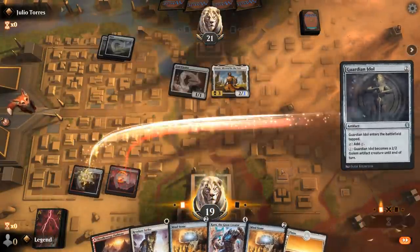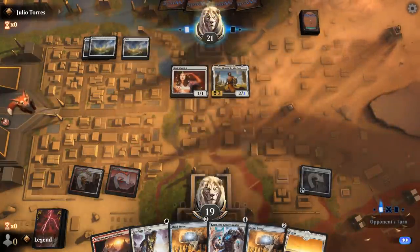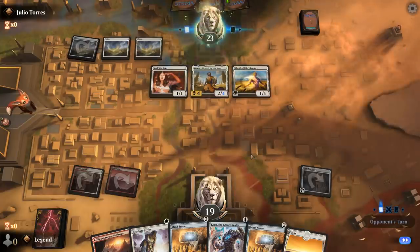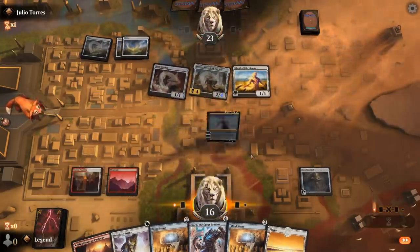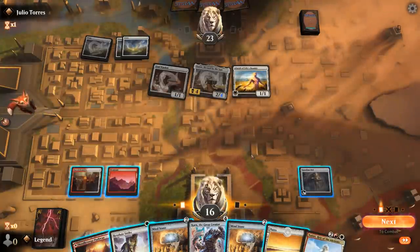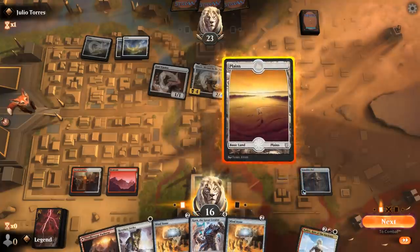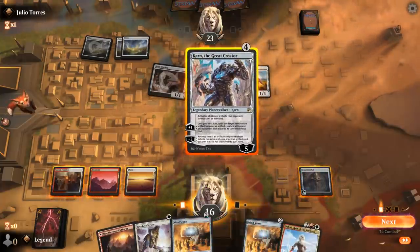I usually prefer playing Guardian Idol turn 2 if I don't need the one mana, as opposed to Mind Stone that can tap for mana in the same turn. Currently I can't really play Karn and then minus a second time. But now that we drew Nahiri we can change game plan — Karn can just get a Hammer. Don't need to worry about getting a creature, and then next turn Nahiri can equip the Hammer onto the Token.